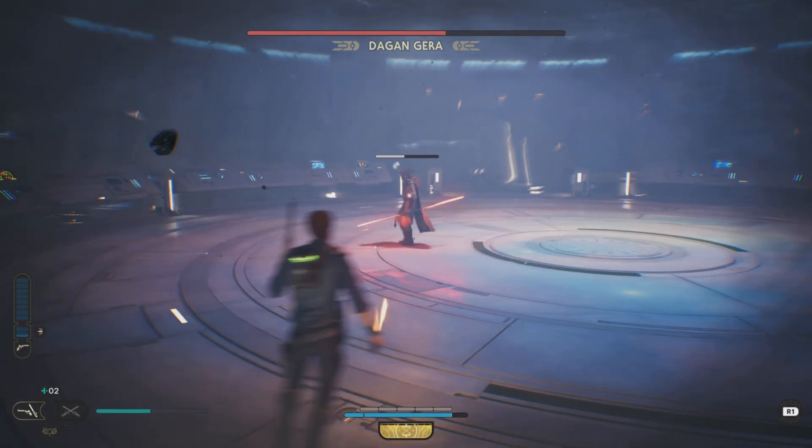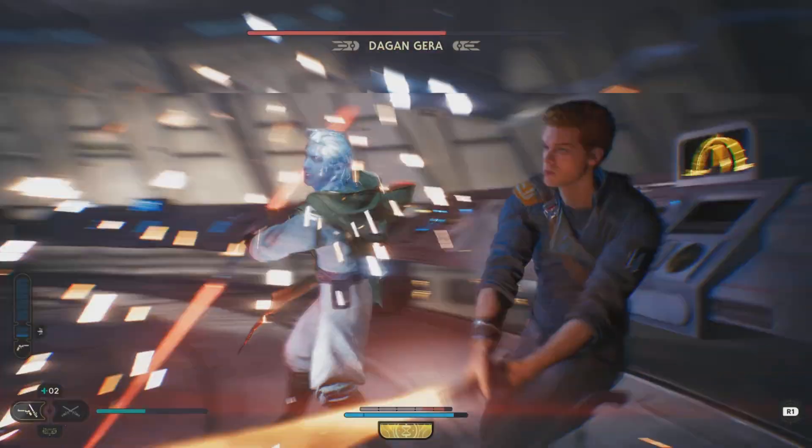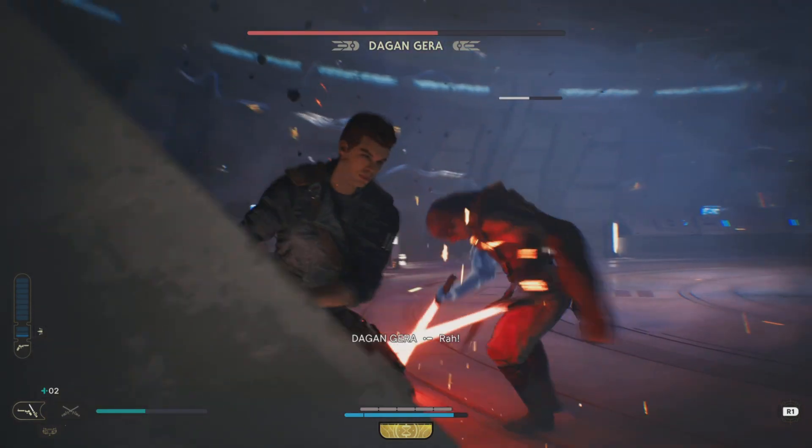There's that dome again — except I didn't dodge it in time — but it has a shockwave along the ground. The orbs are easy to dodge out of the way, but again he'll charge you once he's finished casting those, so get ready to block or dodge away.